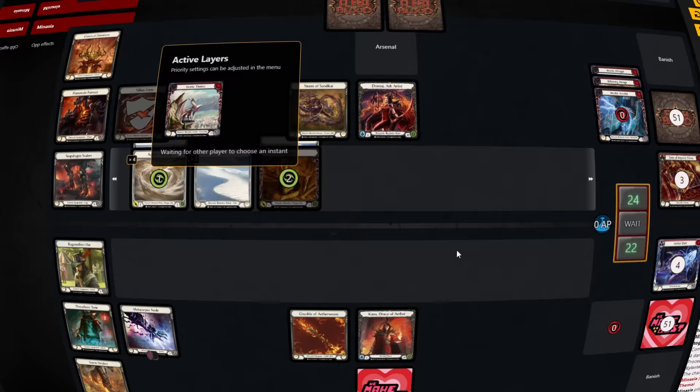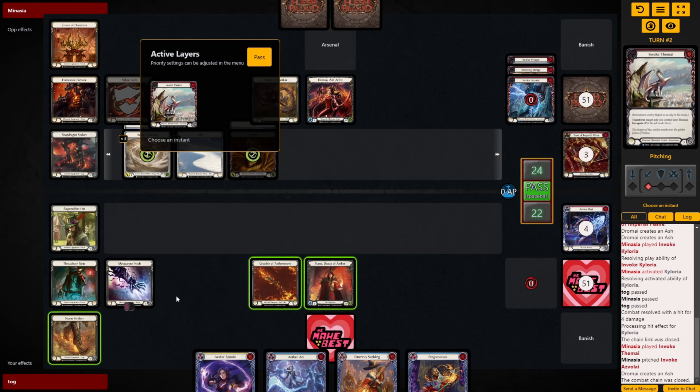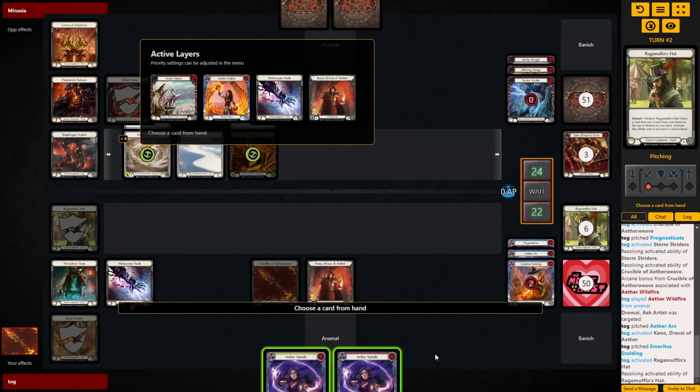Tip number four: don't try to beat the nut draws. Even though Flesh and Blood has the least RNG of all TCGs, it's still a card game with some variance. To maximize win equity, we need to stop trying to play around everything — players who do often give up equity in an already winnable game to chase an unwinnable one. Instead, use the matchup or game state as a guide for how much you can afford to play around. When I'm favored, I tend to play around 90% of my opponent's range; when I'm behind, I won't play around much because I need to get lucky anyway.